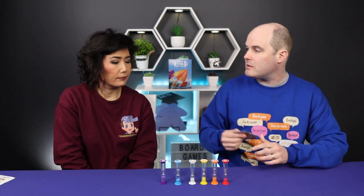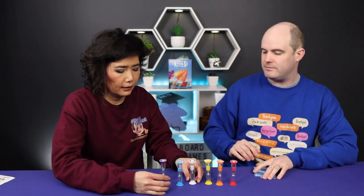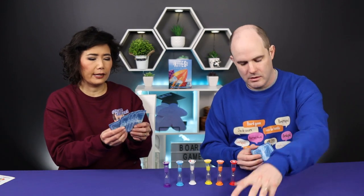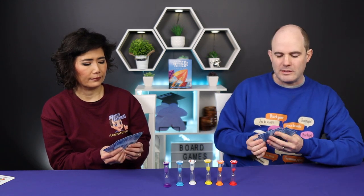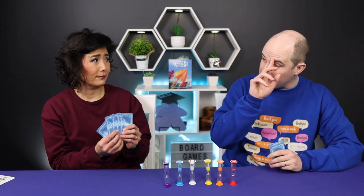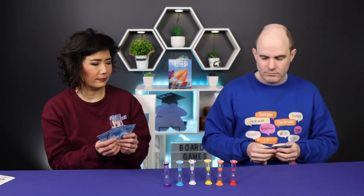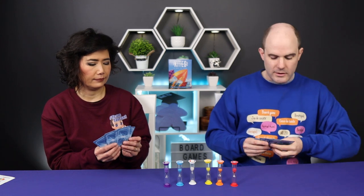To start the game, everyone will have a number of cards depending on your player count, and then you flip the timers. It's basically about keeping all the kites in the air — I think you have five in two players. You watch them and then at any point you can play a card, flip that hourglass, draw a new card, and then it goes to the next player.